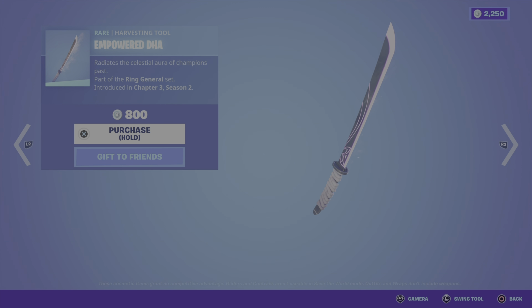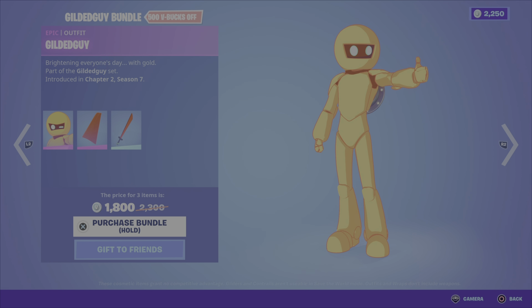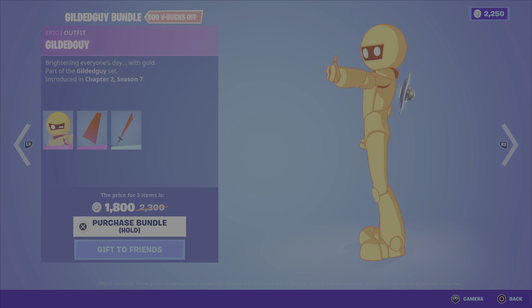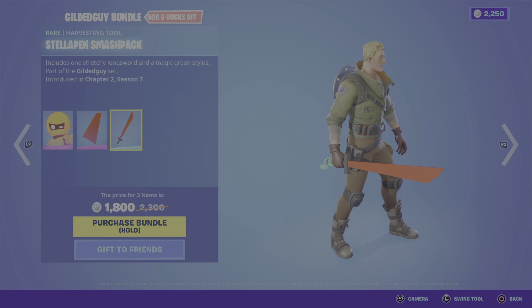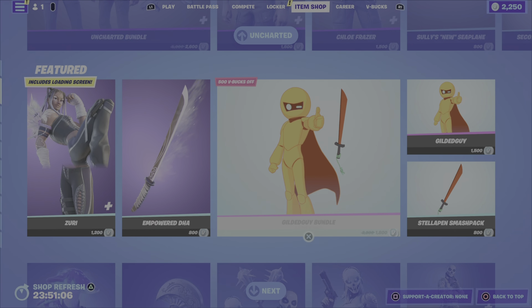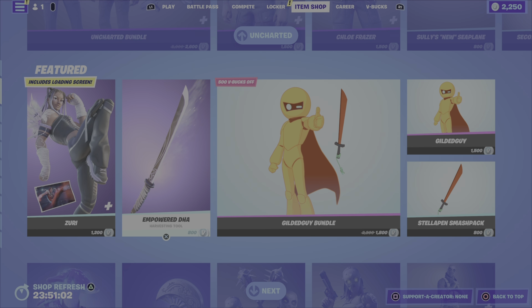We then have the Empowered DHA pickaxe for $800 V-Bucks. And we've got the Gilded Guy bundle, which includes the Gilded Guy outfit — these are from Chapter 2, Season 7. We have the Slush Fighter cape and the Stella Pen Smash Pack pickaxe. $1,800 V-Bucks for that bundle, or you can pick up the outfit or the pickaxe on their own.